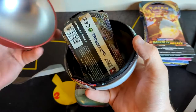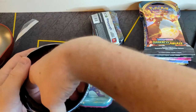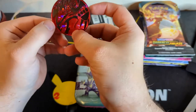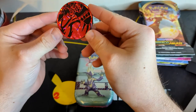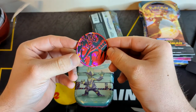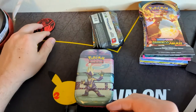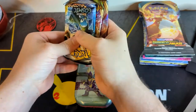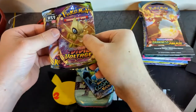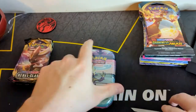I struggled with that longer than I would like to admit, but I did get it open. And we got — wow, this coin is really sick. It is a Red Urshifu. That is the first time I'm seeing that coin, that is really, really nice. I actually thoroughly enjoyed that one. So we got a Cosmic Eclipse, a Vivid Voltage, and a Rebel Clash. Let's set these to the side.